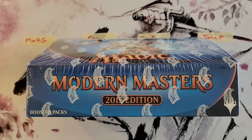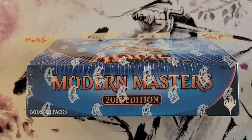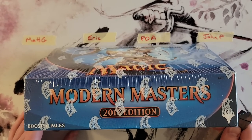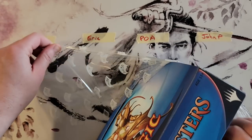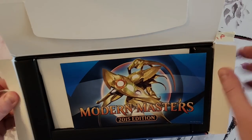Hey everybody, how are we doing today? Pack opening addict here. I've never once in my time on this channel actually opened a full box of Modern Masters 2015 — pull tabs, cardboard boxes, and all. So this would be a fun one to do. What we're doing is a four-way box break. I've got myself and three patrons, and we're each gonna get six packs.